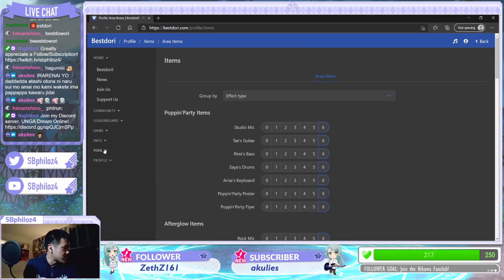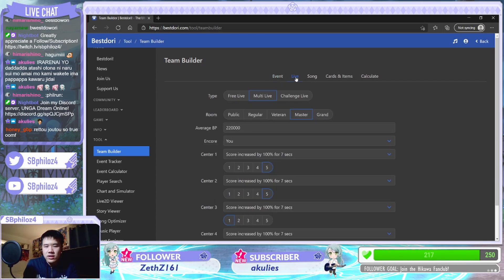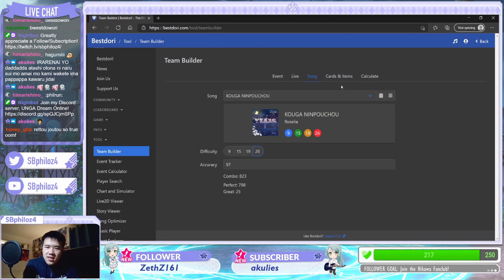So now the next step is to use their tool, and the tool in this case is Team Builder. Here, there's an event — in this case, it's the Ni Hao Touring the Smile Map. Here, you could decide how you're going to choose how to park. Now keep in mind, in parking and Best Theory, they always want you to use Free Live. So you always want to click Free Live, and then the song in this case doesn't really matter.